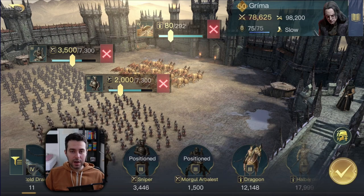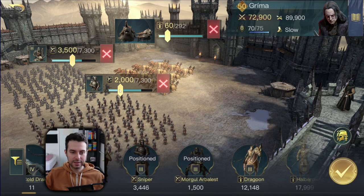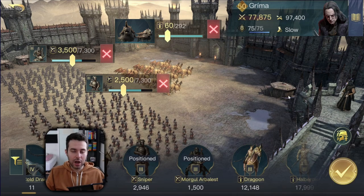The troop composition for Grima's ranged build is pretty straightforward, but you will need great beasts for it to work. Right now I have chariots, but imagine them being great beasts — you want around 25% great beasts to provide protection for your ranged units, then around 40% Morgul Arbalest followed by around 35% snipers. You can adjust these numbers a bit — fewer great beasts and more snipers. This is his ranged army composition.